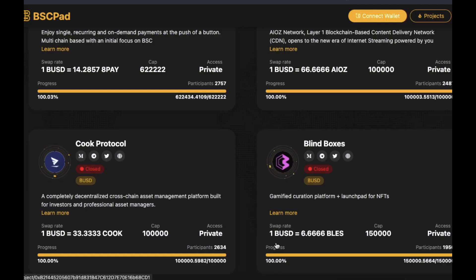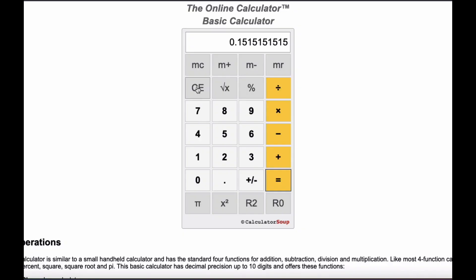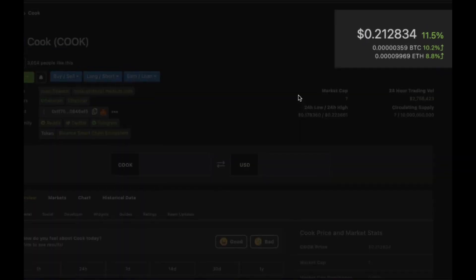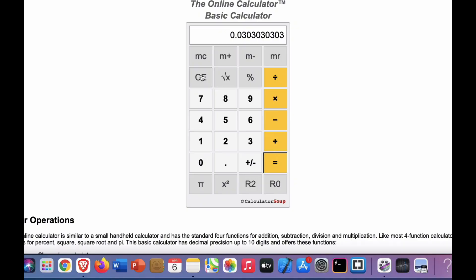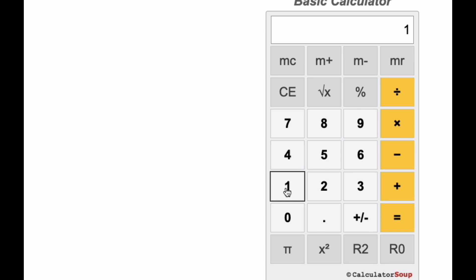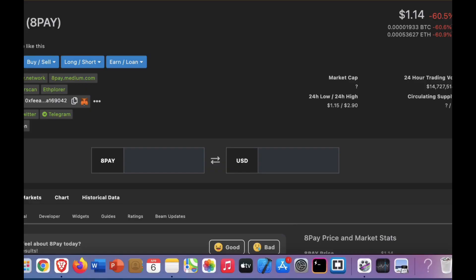Let's take a look at Cook Protocol. 1 divided by 33, so that equals 3 cents per token, and they are currently valued at 21 cents. Let's take a look at EOS. 1 divided by 66, that's about 1.5 cents per token, and currently that's valued at $1.78. And 8pay, 1 divided by 14, equals 7 cents per token, and currently that's valued at $1.14.